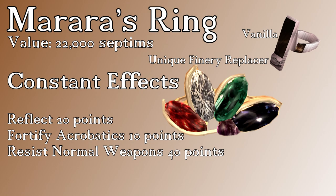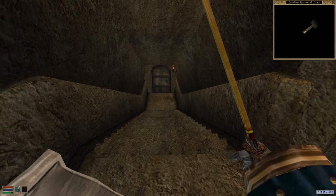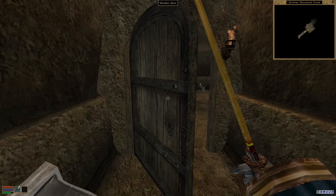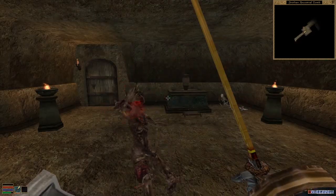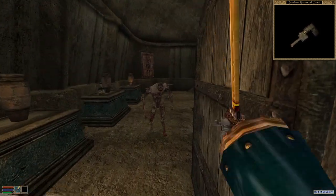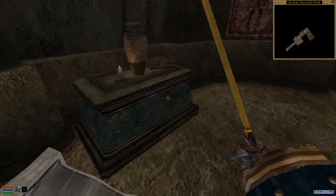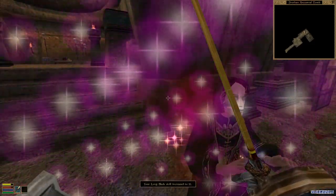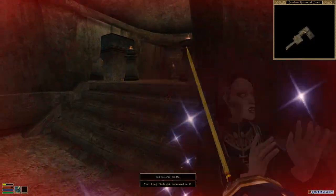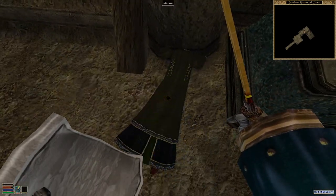This time we have Reflect 20 points, Fortify Acrobatics 10 points, and Resist Normal Weapons for a staggering 40 points. This one's pretty straightforward: take out the bone boy, open the door, take out another bone boy, and get startled by the vampire. Swing wildly at her until she collapses and take the ring from her corpse. You can take her ashes too if you want.